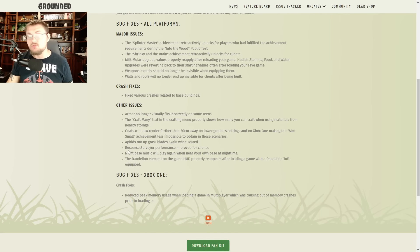Aphids run up grass blades again when scared — they had stopped doing that and were just running away, but now they run up grass blades once more. Resource air performance has been improved for clients. Night base music will play again when you're near your base at nighttime, and the dandelion element in the game HUD properly reappears after loading a game with a dandelion tuft equipped — which is absolutely fantastic.